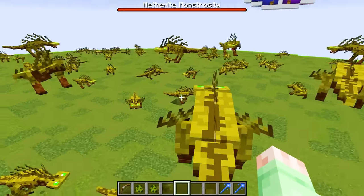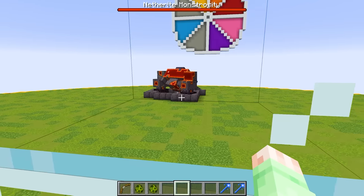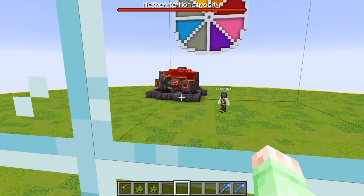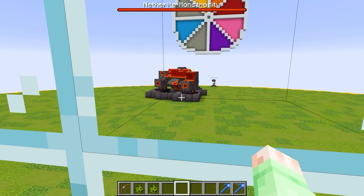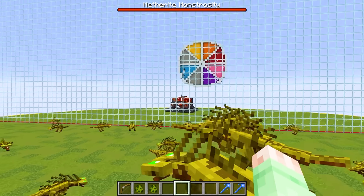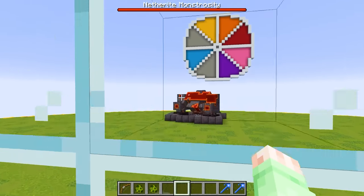Here we go — this is what I call a mob army. We are 100% winning this round. It looks like Sparky made a little cage around his netherite monstrosity. That's pretty cool. But Sparky, are you ready to drop the walls? I don't want to waste any time. I sure am, Cardy — my mob is currently charging up so it can be super powerful.